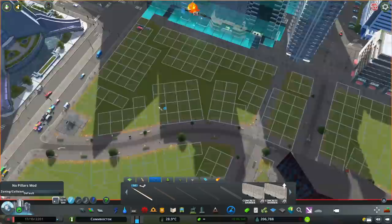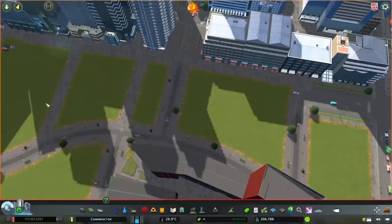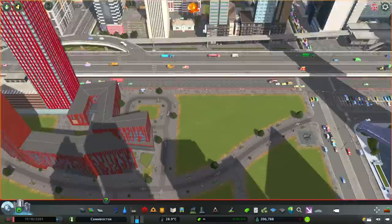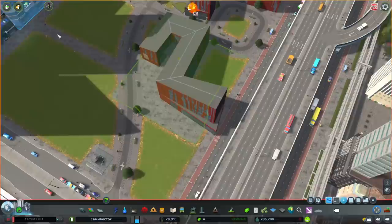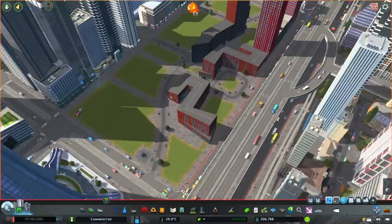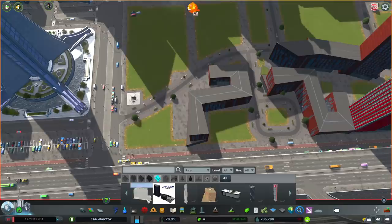We're getting a bit of a curve going on here, getting a bit of a flow. The roads kind of flow back towards the subway station. You might notice some of these roads have dead ends — I specifically did that because I don't want to encourage the use of cars in this area. I'm putting in another one of these big red curvy, really interesting shaped buildings. We have a little bus stop there down on the main boulevard road, and that's why we have a little square roundabout thing right there. We want to make sure everything is really, really connected.